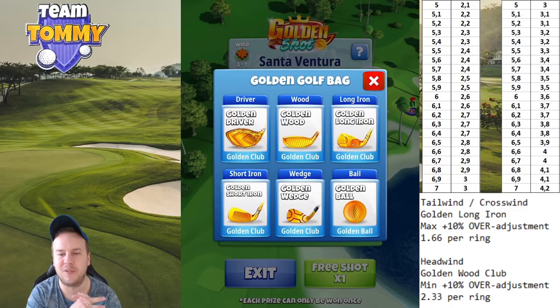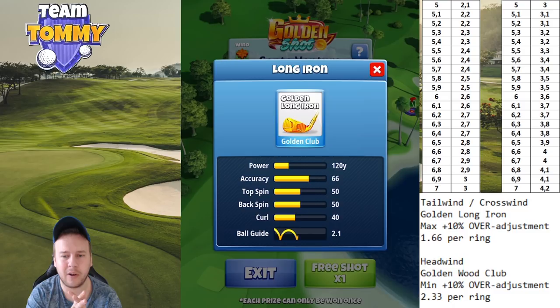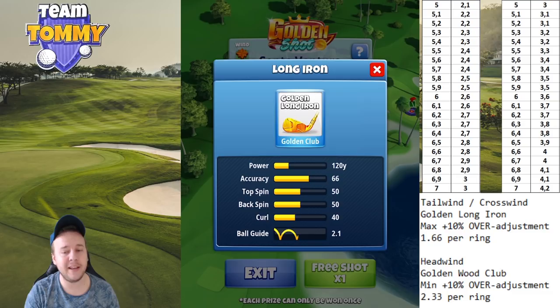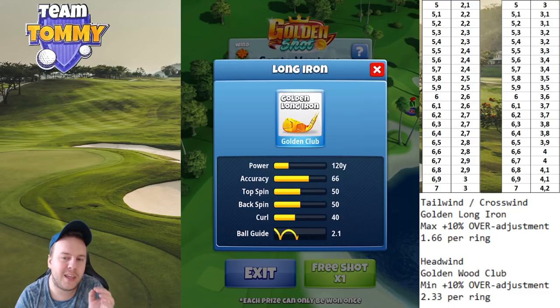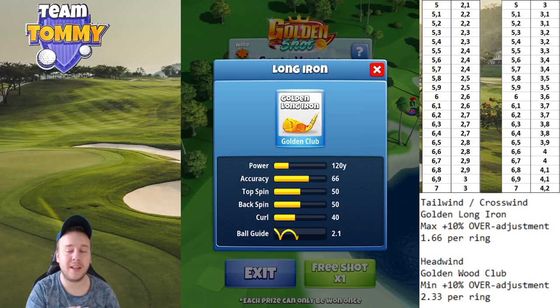We are going to be playing with two types of clubs. In tailwind and crosswind we're playing with the Golden Long Iron. We don't play the rough bump in tailwind/crosswind because we are going to be in between clubs — so we need to play on the island on the back right. That's going to be maximum distance with a 10-over adjustment, which is 1.66 per ring. Check the VPR table on the top right corner, specifically for the Golden Long Iron — the two columns to the right.